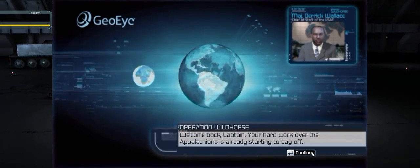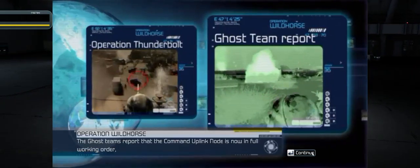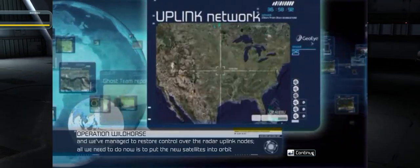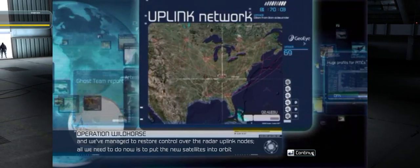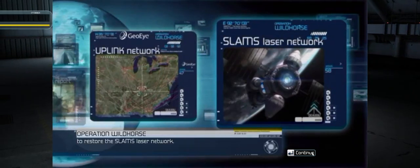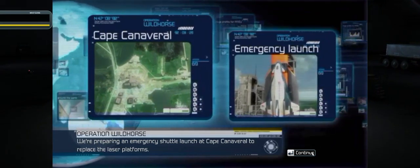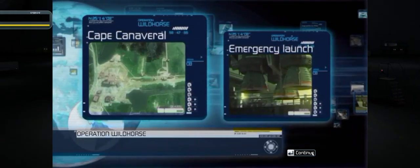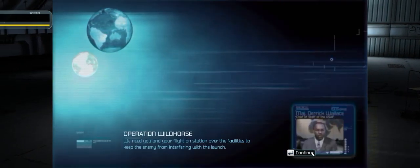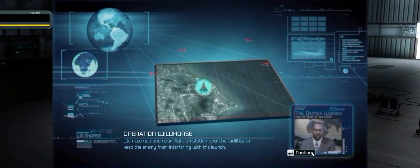Welcome back, Captain. Your hard work over the Appalachians is already starting to pay off. The ghost teams report that the command uplink node is now in full working order and we've managed to restore control over the radar uplink nodes. All we need to do now is put the new satellites into orbit to restore the SLAM's laser network. We're preparing an emergency shuttle launch at Cape Canaveral to replace the lost laser platforms. That was pretty fast. You need you and your flight on station over the facilities to keep the enemy from interfering.